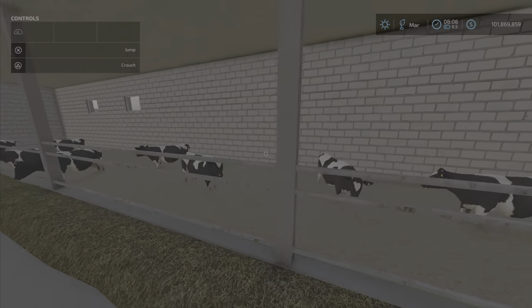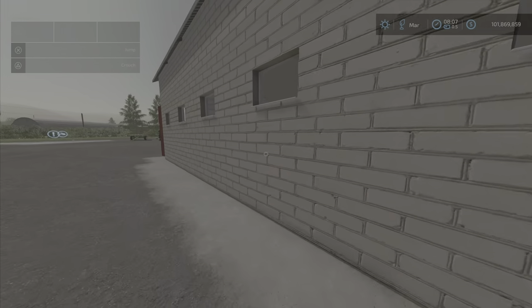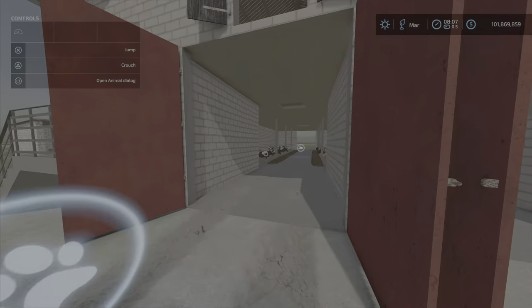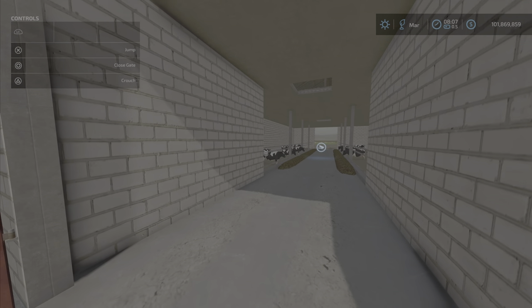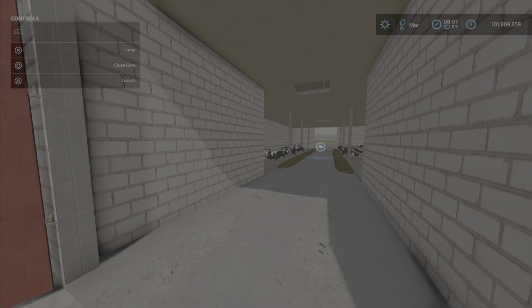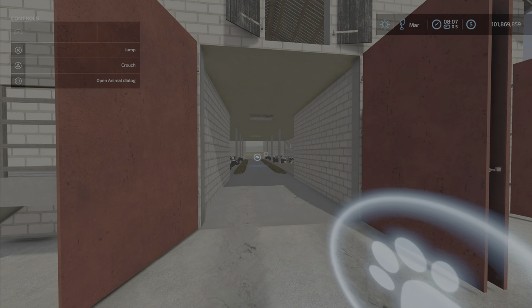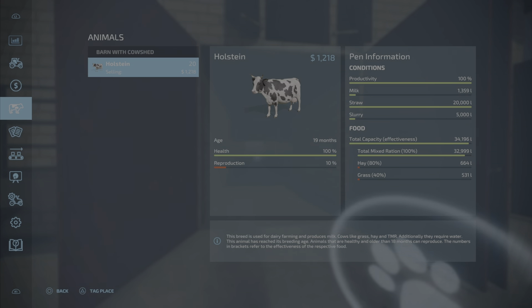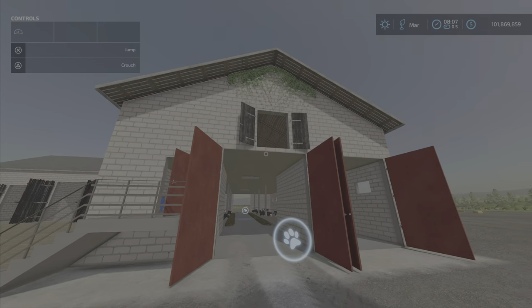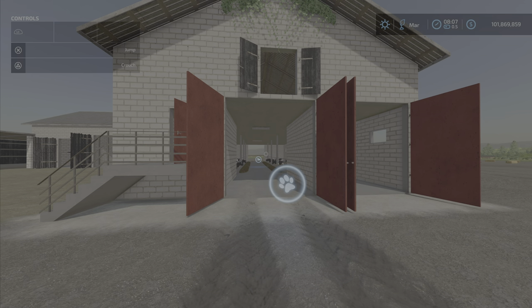Oddly enough, this barn does not give you field information when looking at it, which is a bit of a downer. I like knowing exactly what's in there instead of having to go into the animal dialogue. We've got milk and slurry — we're going to find out the capacities for those and see how far they go down after one day.